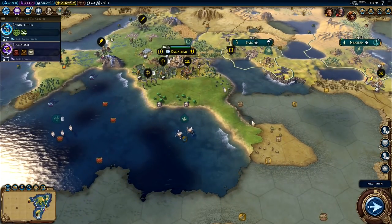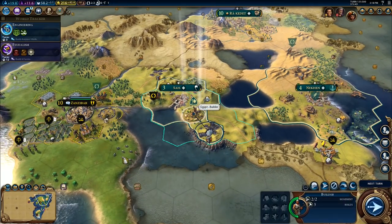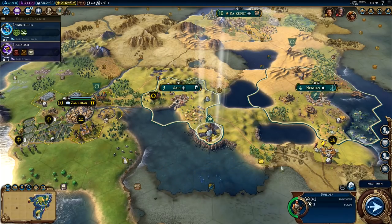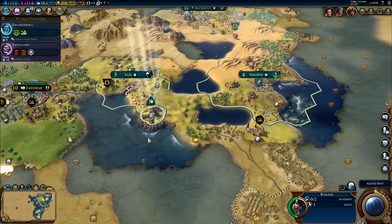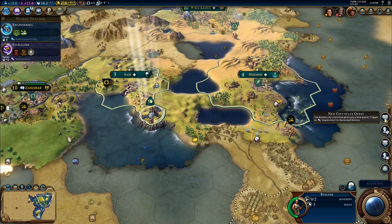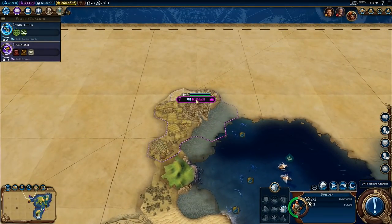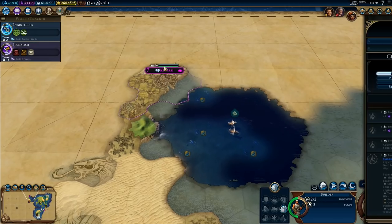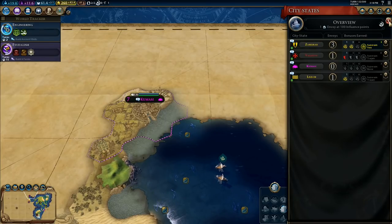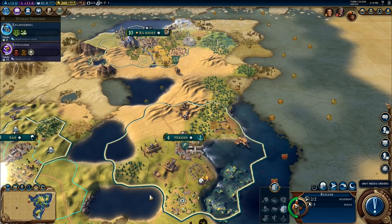Is there anything else I wanted to do? We're up to 216 gold. I know I've got a settler there that I'm busy building. I wanted to move him up there, but he hasn't got enough for this turn — I've got to wait one more turn. New city-state quest — Kumasi city-state has given you a new quest: trigger an inspiration for recorded history. I can send envoys up there to them — that's easy enough. Kumasi, plus two culture in the capital if I get that one.